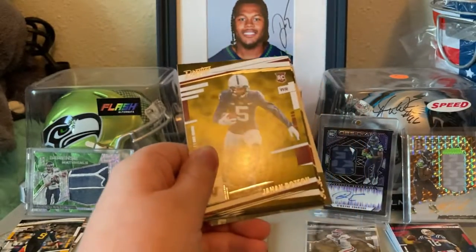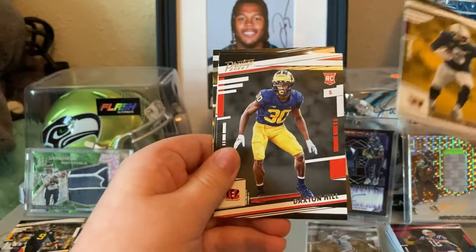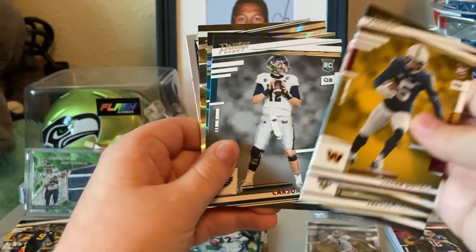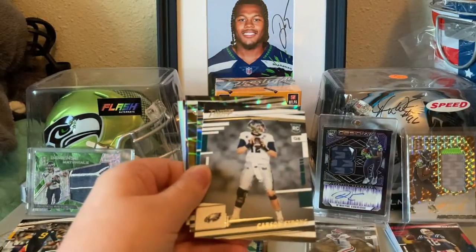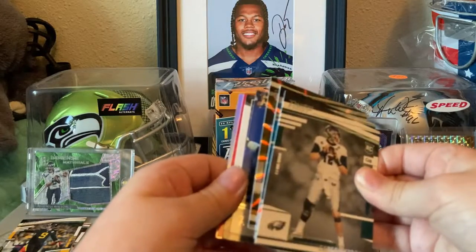This is the rookies — Jahan Dotson, Daxton Hill, Trevor Penning, Carson Strong. We've got a couple of Galactic Parallels. We only get two rookies in each pack.